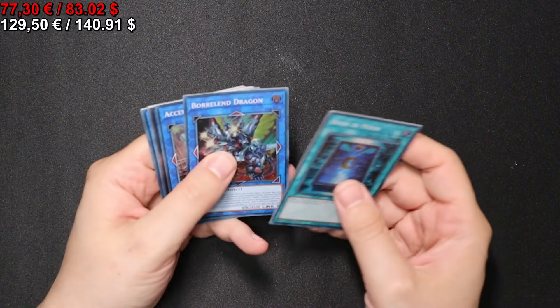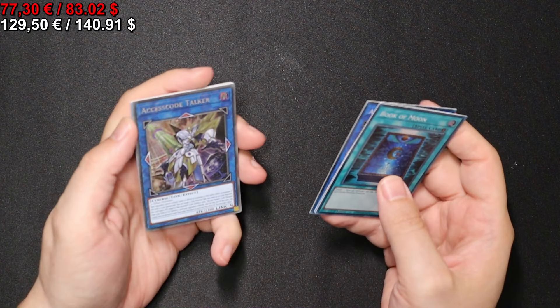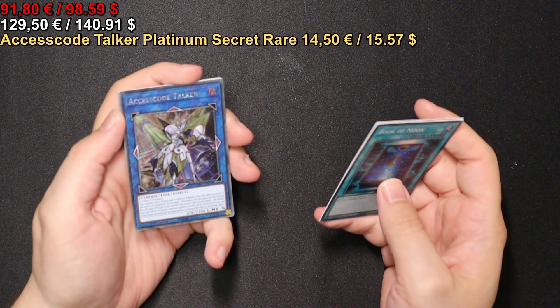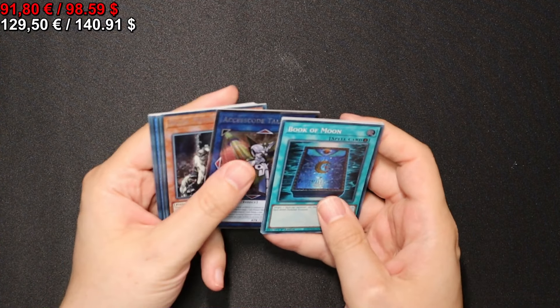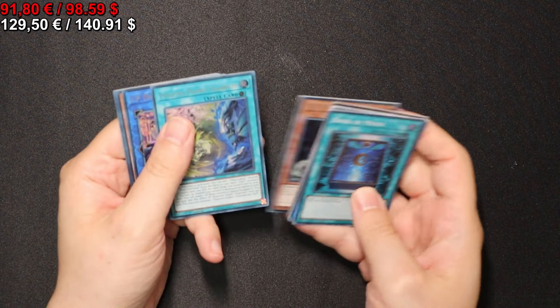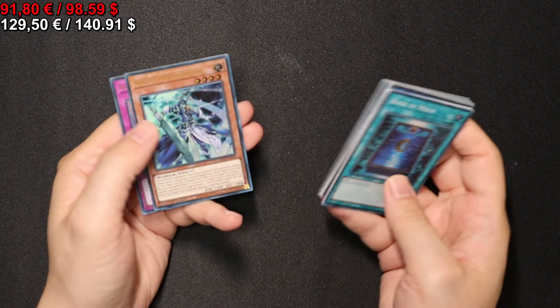Moving on to the next pack. We have a Super Rare Access Code Talker. And — oh, that's a nice one — Prismatic Secret Rare Access Code Talker. Secret Rare Skull Meister. And another IP Masquerena, Ultra Rare this time.